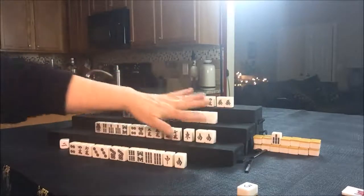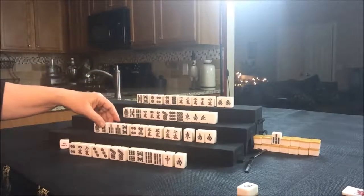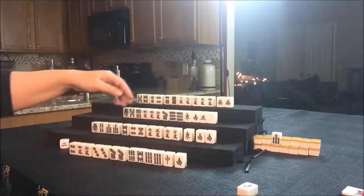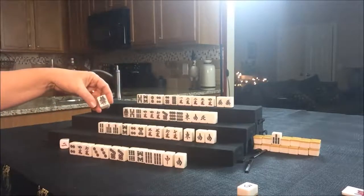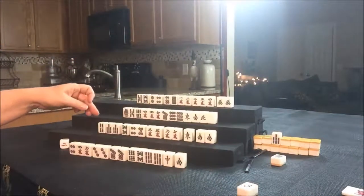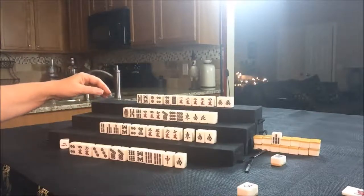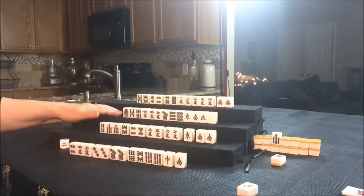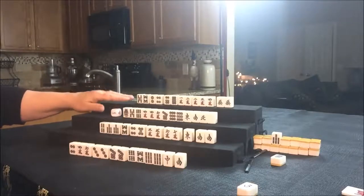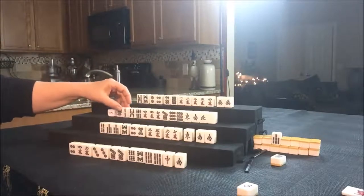We're trying for a Pung of South. They have a lot of Chi potential. Let's get rid of the 1 Bam for South. They do have Dora here — if we can fit that in, that would be good. Nobody can take a 1 Bam, so let's draw. I'm going to use this marker to keep track of whose turn it is. Let's draw for West. They drew a 2 Bam.